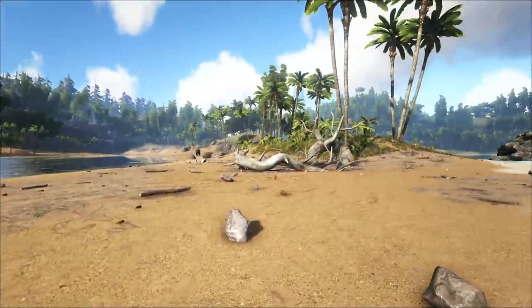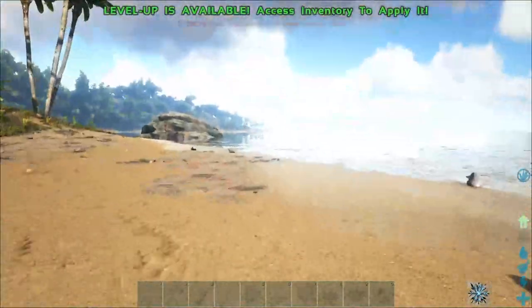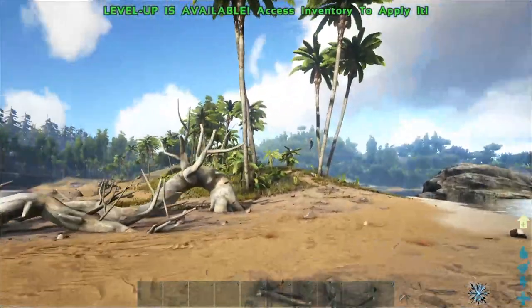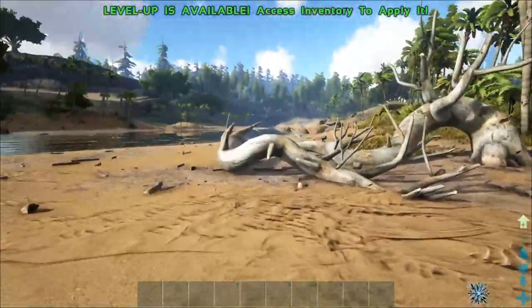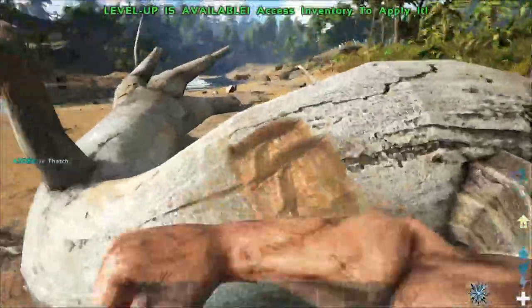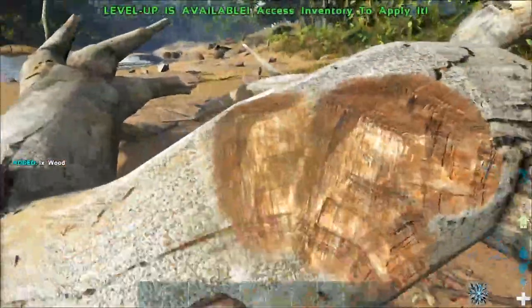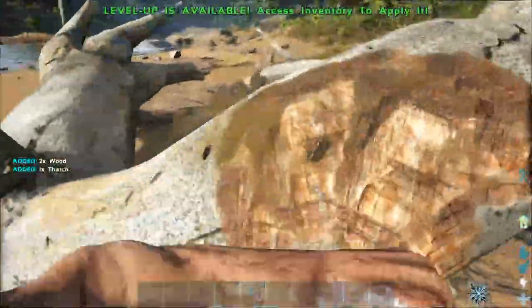You're going to wake up and scratch your little implant — it's so painful. Here we are: you have now spawned, you are on the world. This character is max level so I don't have a level-up, but I'm going to show you the basics to get yourself moving. First things first, you're going to want to walk up and start punching trees — you can get wood and thatch from those.